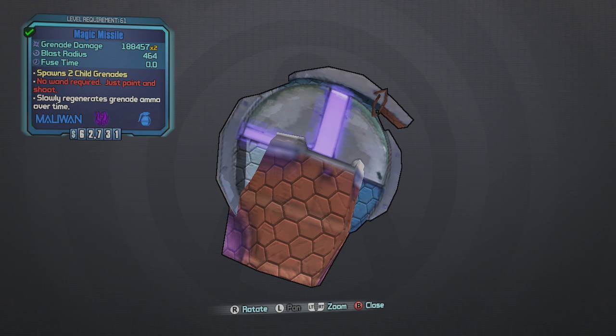Hey, what's going on guys? DJI Hess here. I wanted to show you guys the Magic Missile. This is one of the new grenade mods in Tiny Tina's DLC.